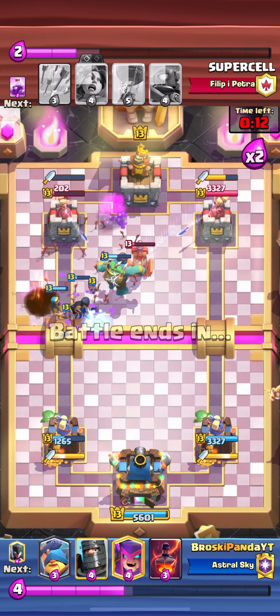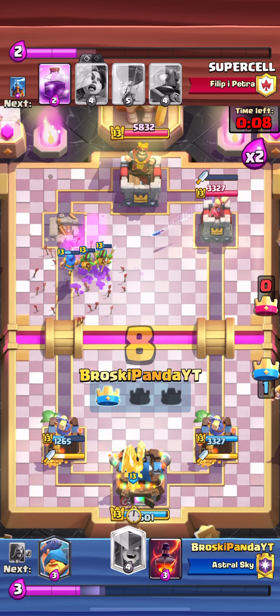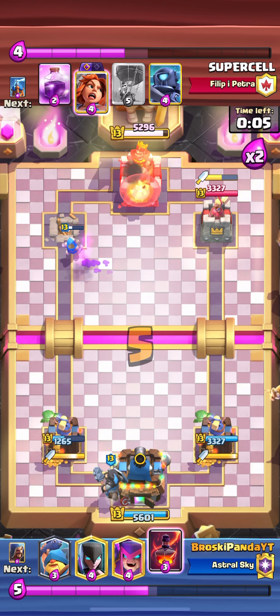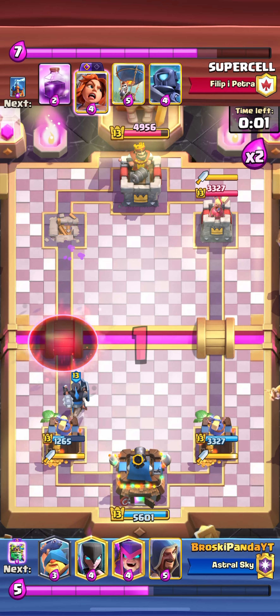He places skeletons too — really bad for him. The wizard finishes off the tower. I put dark prince in the back, ready to void if he plays balloon. We win this match as well.